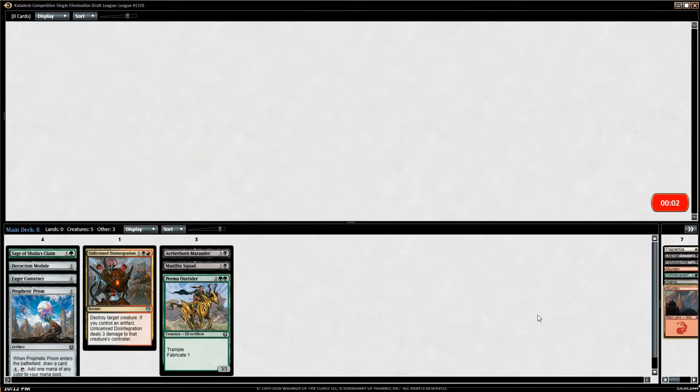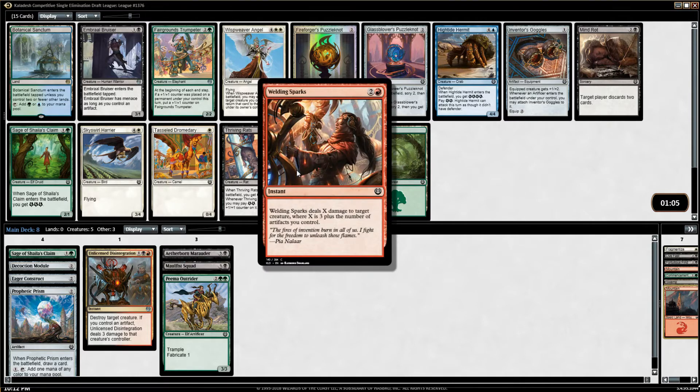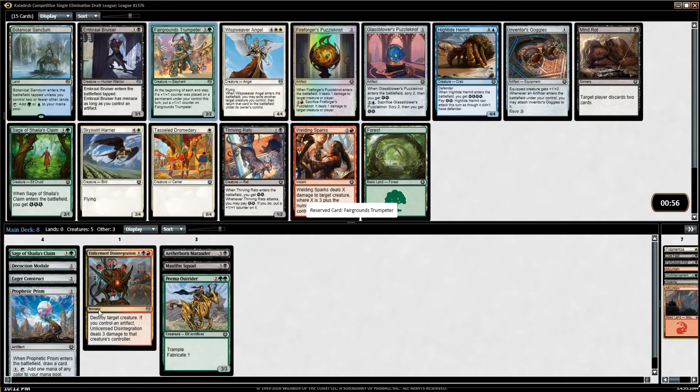It's probably a better idea to just let my opponents know — like, go into red or blue, I would like you to take these cards — so we can keep our way clear. Welding Sparks is awesome, but there's a Fairgrounds Trumpeter and that's a card I desperately need. Whisp Weaver Angel is also just a bomb — the card's really insane — but double white is probably not happening. Trumpeter is great and we have reason to use it, so I'm taking it.